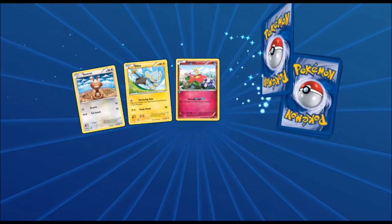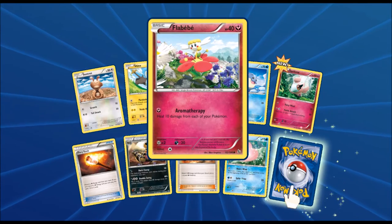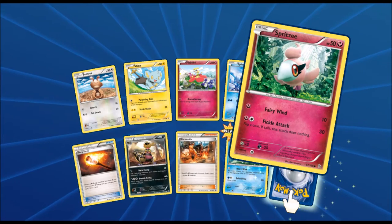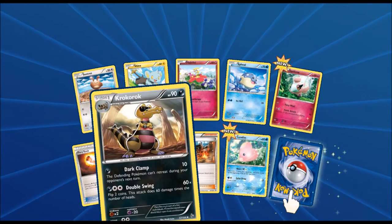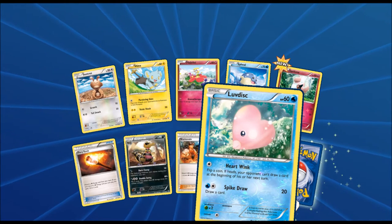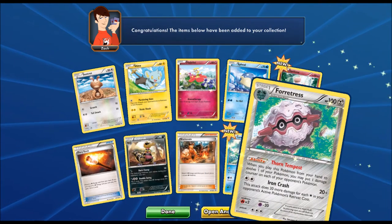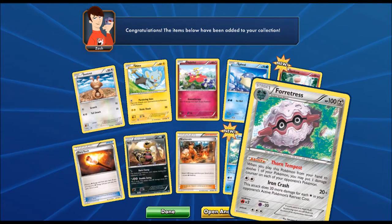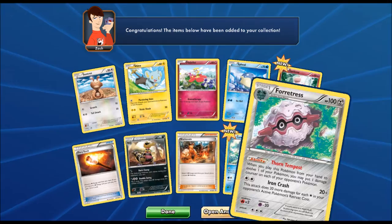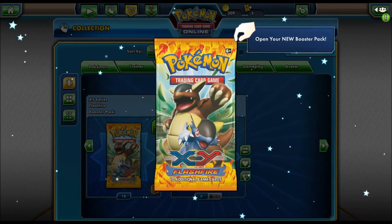Starting off we got a Sentret, a Shinx, a Spritzee, a Fiery Torch, a Croconaw, a Luvdisc — I hate Luvdisc — and then the final card of this pack is a Forretress, which has Thorn Tempest and Iron Crash. Looks pretty cool. I actually really really like Forretress — it's one of my favorite second gen Pokemon.